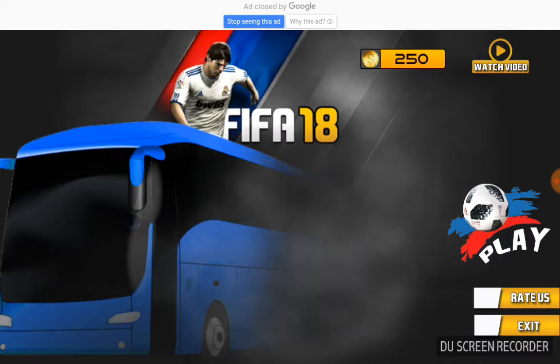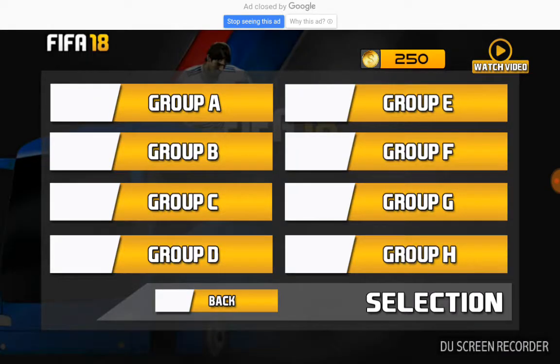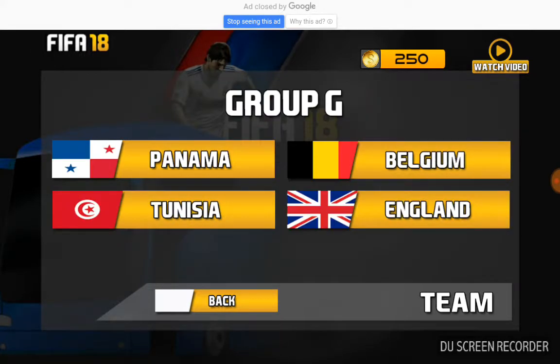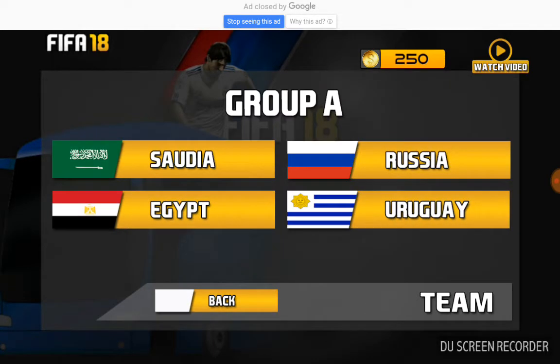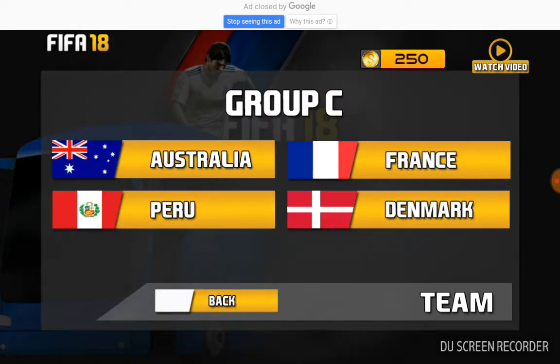You can also watch a video to earn coins. There are eight groups and 32 teams — each group has four countries. For example, if you're a big fan of England, you can choose Group G because England is there. I'm a fan of Australia, so I'm gonna choose Australia.